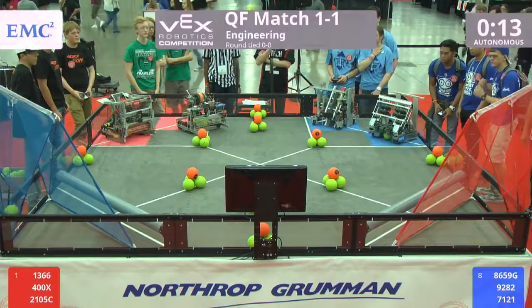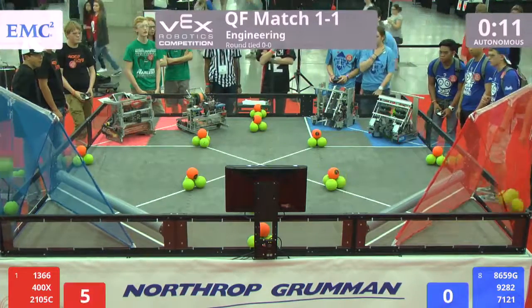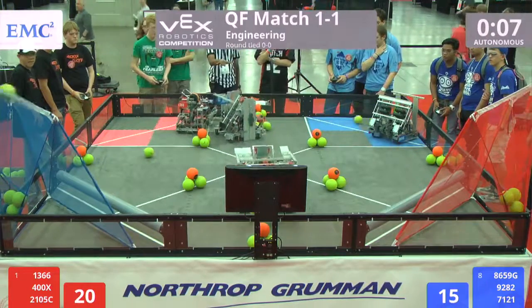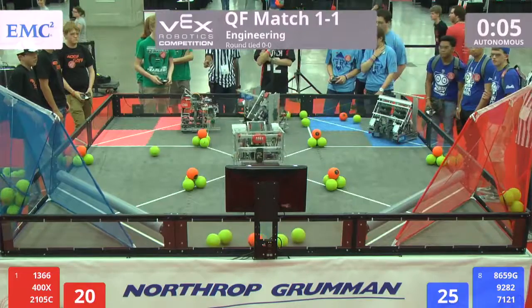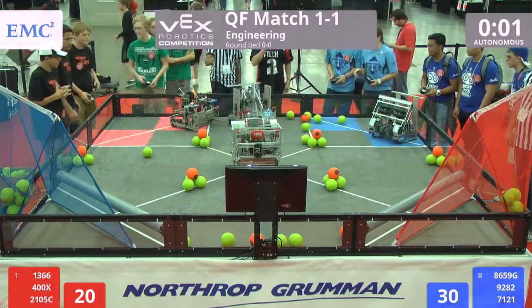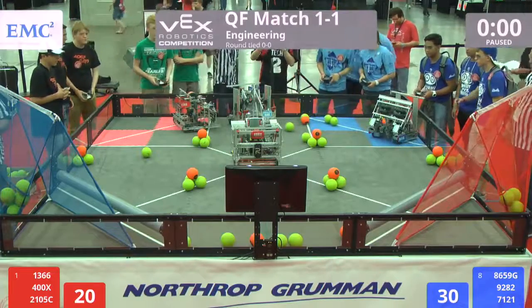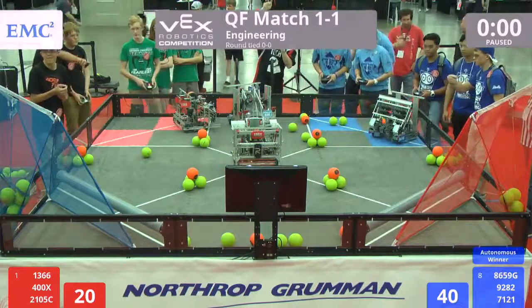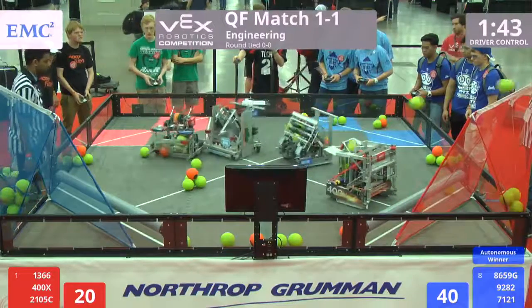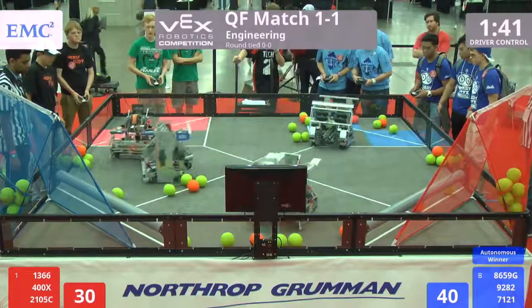In autonomous mode, 1366 spooling up — high balls going in: one, two, three, four. Four going in for red, four going in for blue. Another shot for blue — six for blue — two seconds remaining. Blue with the lead, three, two, one. Blue with the underdog shot winning in autonomous mode, taking the 10 point bonus.